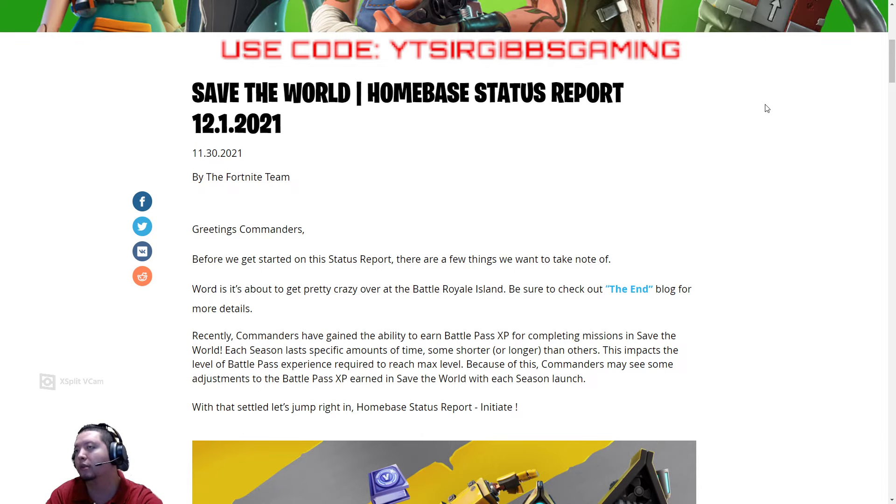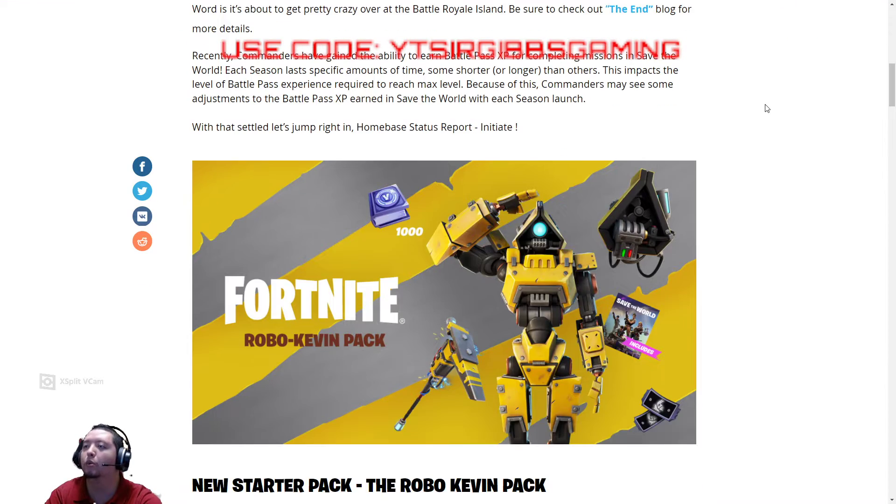So they're bringing a new pack like they usually do every Venture Season-ish. They got the RoboKin pack — new guys, if you haven't got access to Save the World or you're just not watching this video, this is how you get access to Save the World if you want to get in on it.